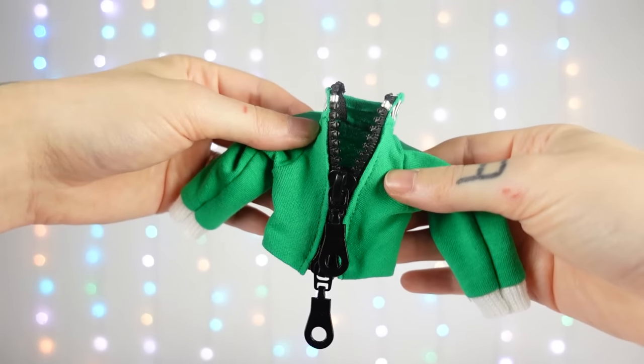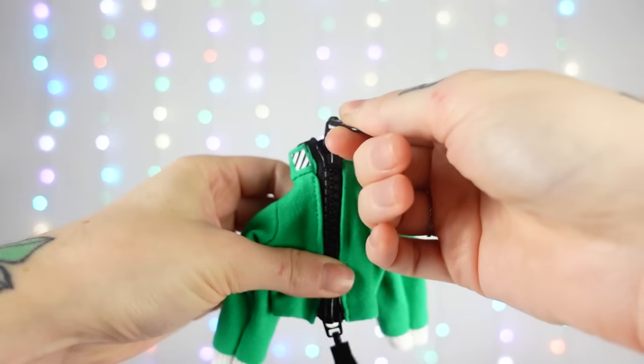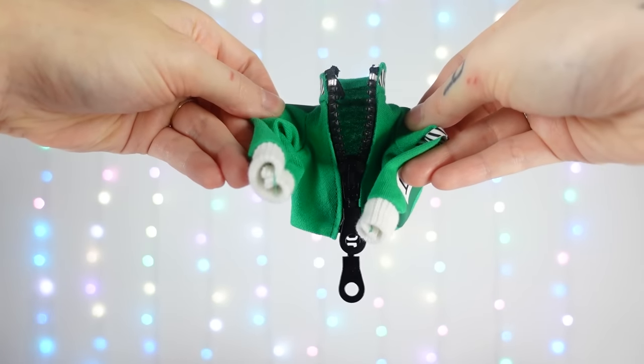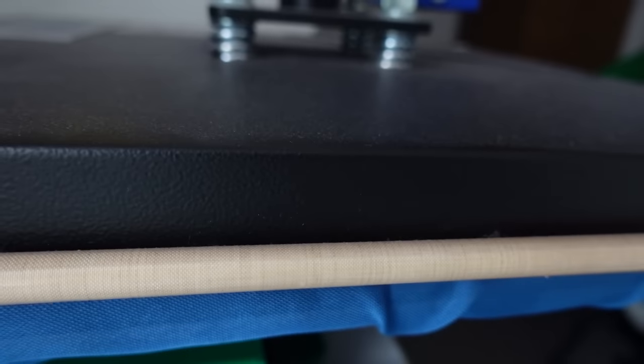And with the zipper attached to the jacket, the jacket is done and I really like the over-dimensional zipper. It fits the big hands, head and feet of the doll and almost makes her look cute! Upon further inspection of the artwork you might notice a little fanny pack. So let's make that too!